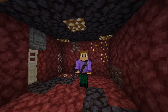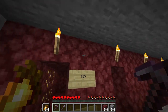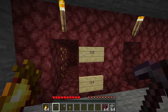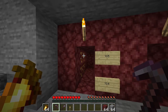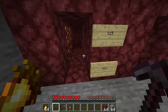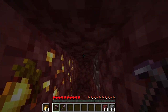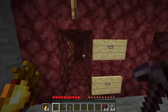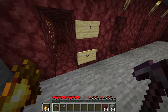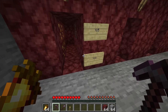Ancient debris spawns most frequently at Y15, so I recommend mining at Y14. Y15 is the most popular level for ancient debris spawning; Y14 is second. Now if you're digging out a tunnel, you want both of the two most popular levels to be the ones you dig out. That way you're not getting just a small amount of visibility in the ceiling or the floor — you're getting it where you're digging in front of you and in the walls, so you're covering all bases. With that in mind, Y14 is the one you want to be at, since when we click F3 the reading we get for the Y coordinate is where our feet are.